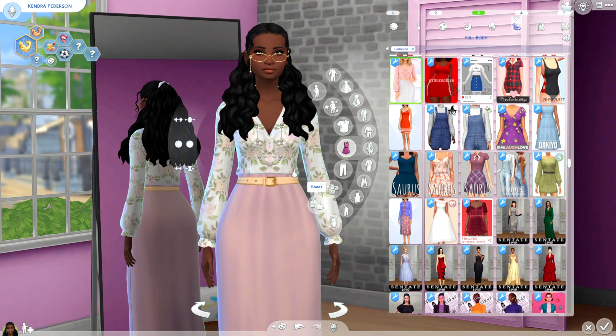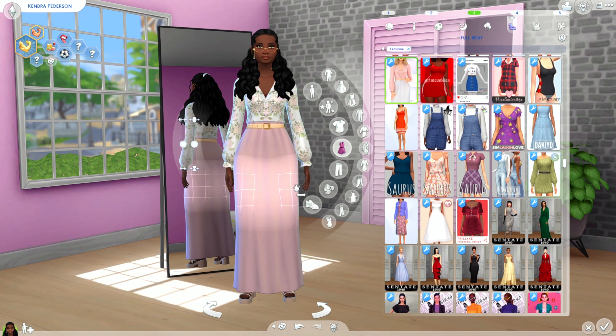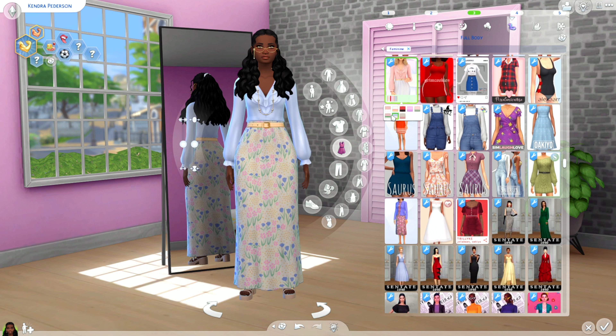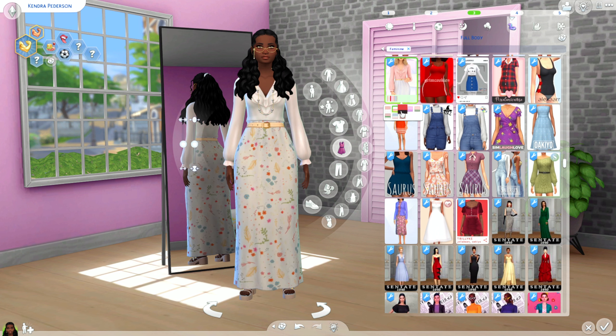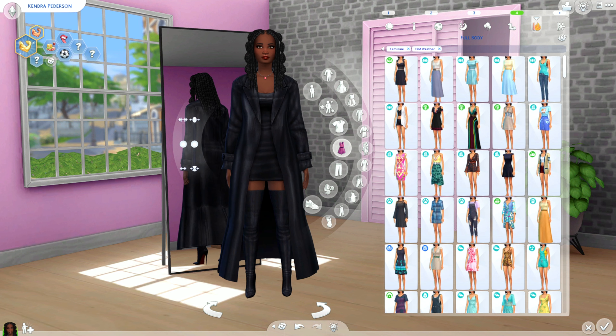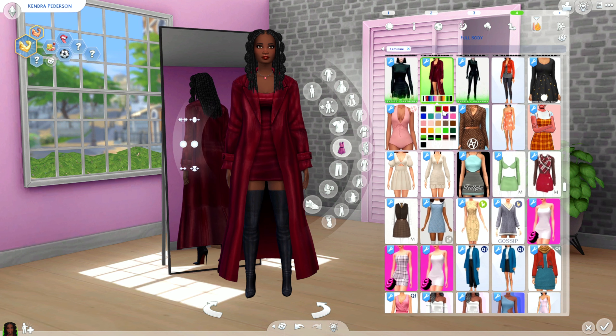This cute little dress is called the Corset Blouse — it doesn't have many swatches but it's so unique and beautiful. From the same collection is the Pearly Dress, which goes with the pearly glasses, necklace, and earrings I showed earlier. Not a ton of swatches but it's just so cute — totally giving fashionable grandma vibes and I am so here for it.